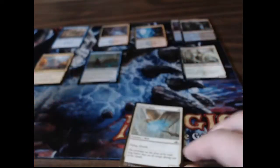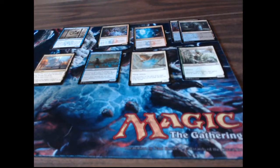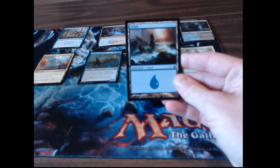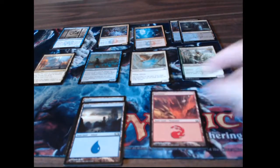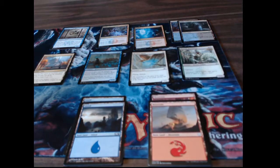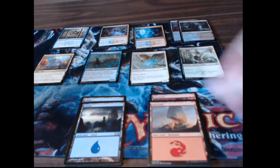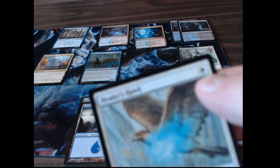Nice little card to get you some damage in early at the start. Generally speaking your lands each tap for one mana. So in a case like this you wouldn't have enough to play the Healer's Hawk because though you have four mana, none of it is a plains.